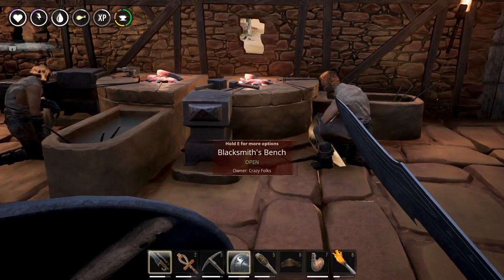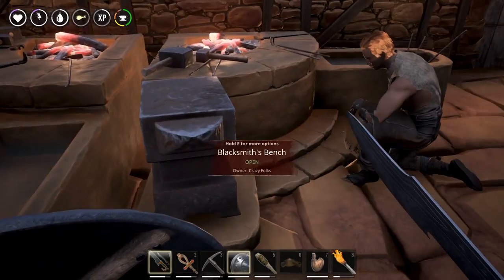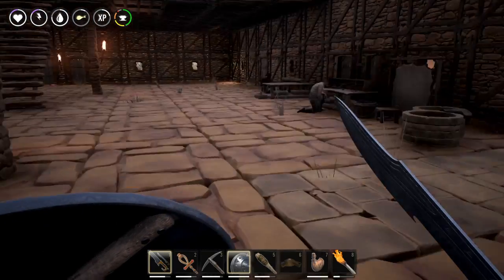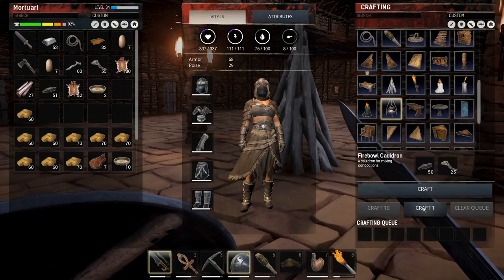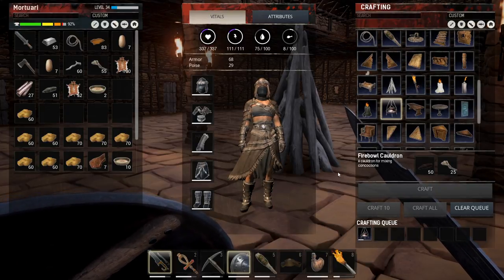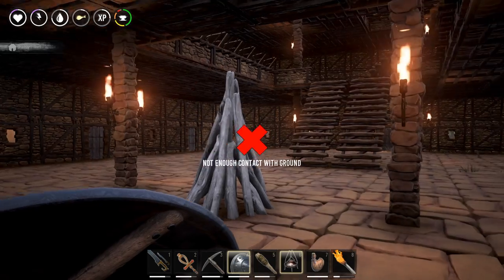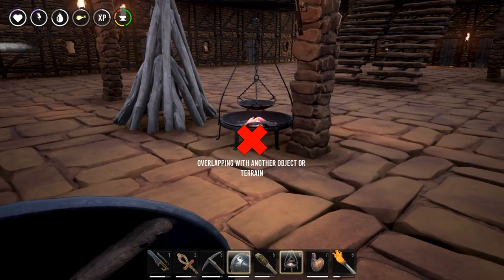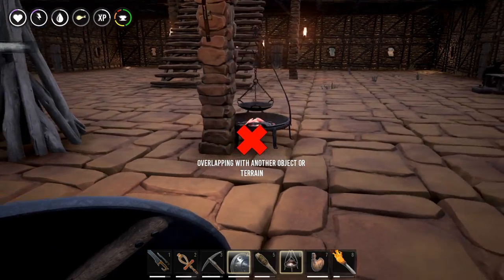I decided to build a second blacksmith's bench because building these things was way too slow. It's even slow now with two of them, but at least I can make them twice as fast since I have two blacksmiths. And I have enough to make myself the cauldron! I'm not quite sure where I'll be able to put it — I thought the cauldron needs to be hung on something. Okay, it's almost done. Let's put it on the hotbar number six. It's just placing on the floor.